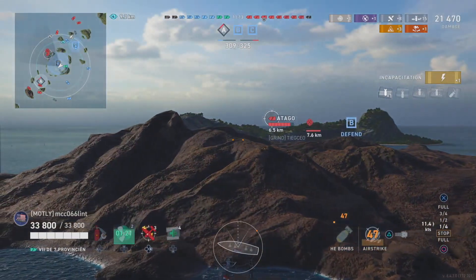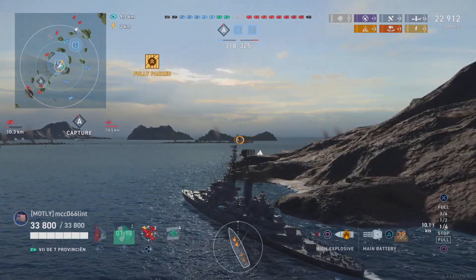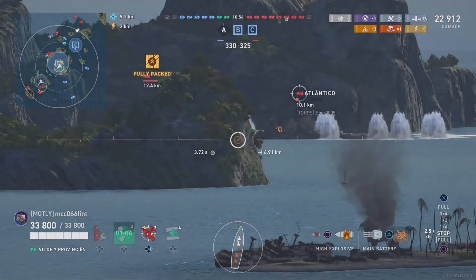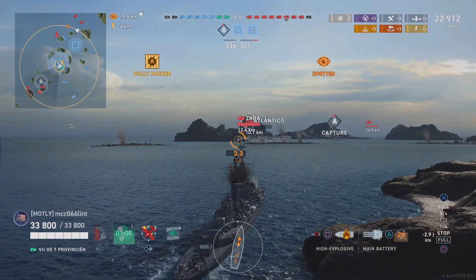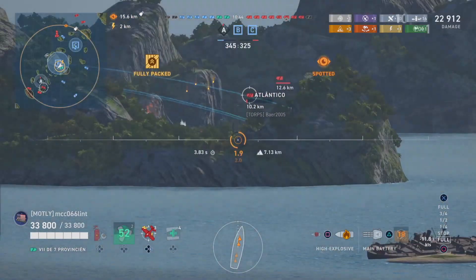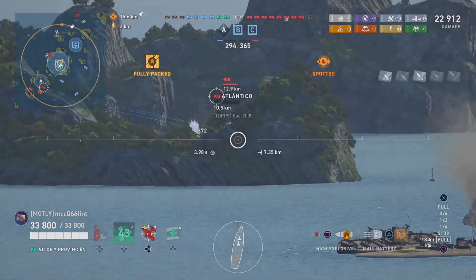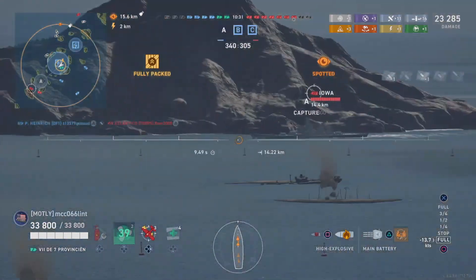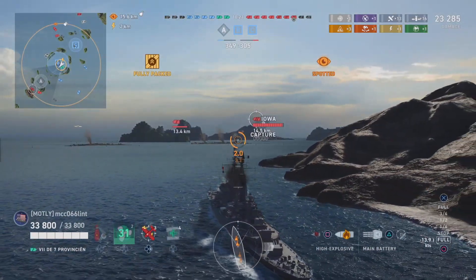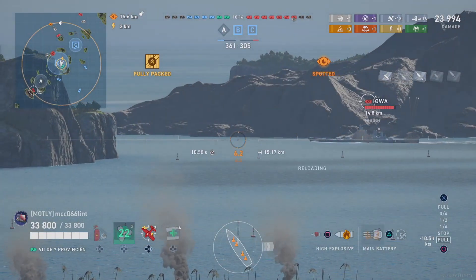Airstrike on Otago. It'll be interesting to see how many ships with the airstrike feature from the PC version come across to Legends. More shots on Atlantico — she's nearly gone. Red team Plymouth takes out Richelieu, but Prince Heinrich takes out Atlantico. That's three ships down on blue to two on red. With their two caps and two ships killed, blue are about 50-60 points ahead.